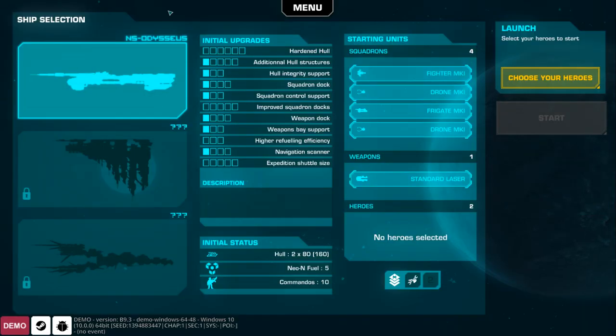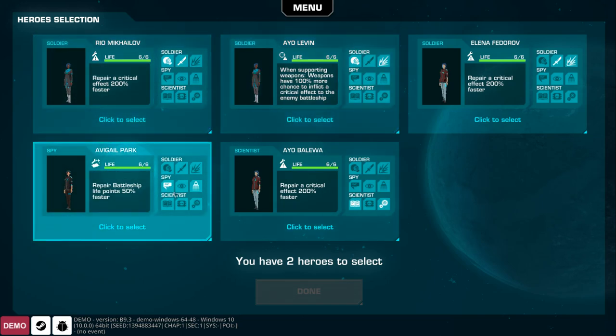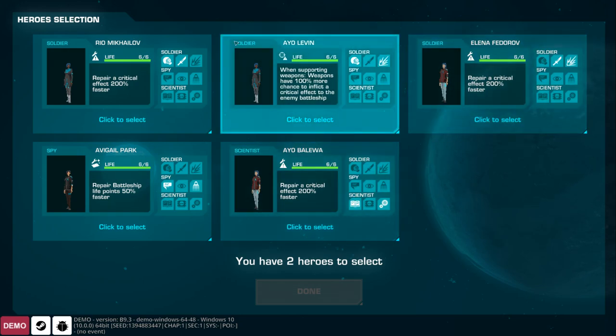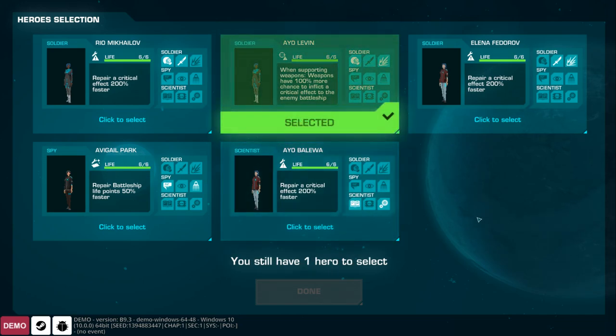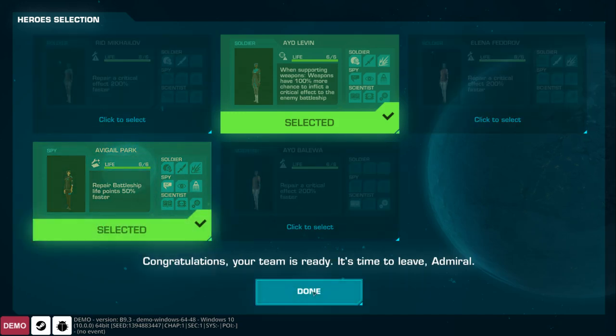First off, we get to choose our battleship — the Odysseus — which has all kinds of upgrades including fighters, drones, frigates, and a standard laser. We have to choose our officers, who are good at certain things like firing weapons, repairing, or acting as soldiers, spies, or scientists. I'm bringing in Io, who works weapons and is a soldier specializing in demolitions, to run the weapons. We also need someone to fix things, so Avigale — who does generic repair — gets in there too.